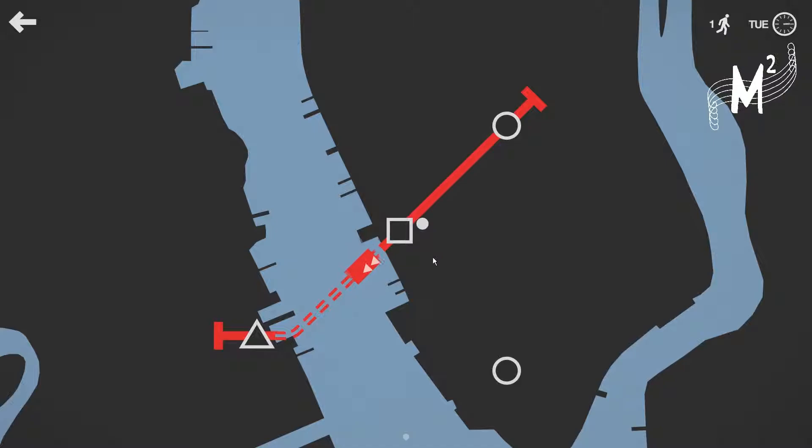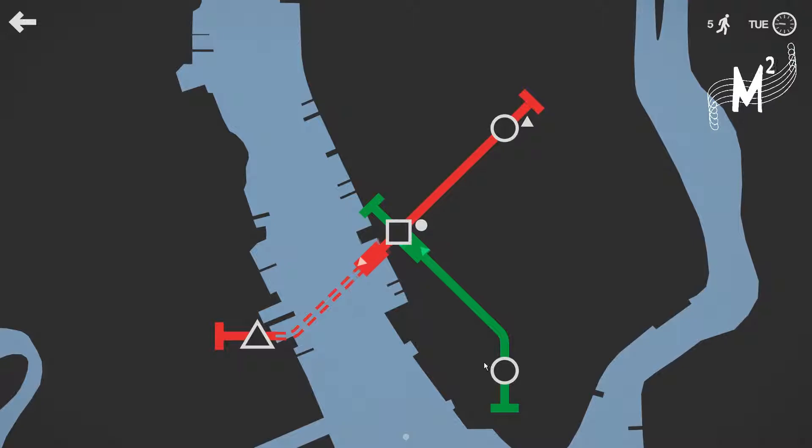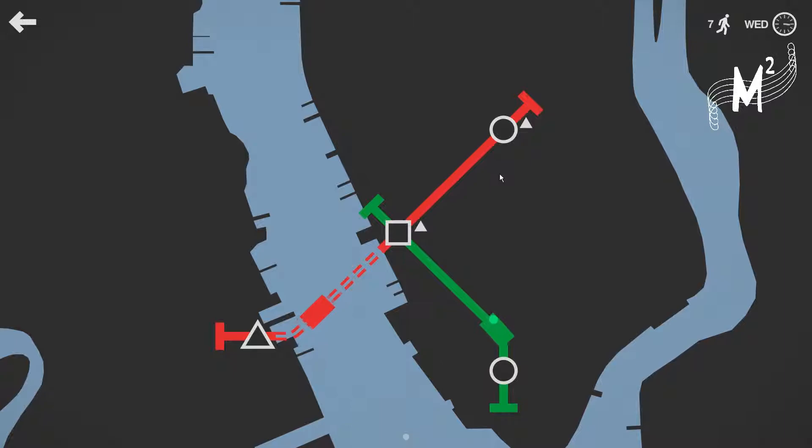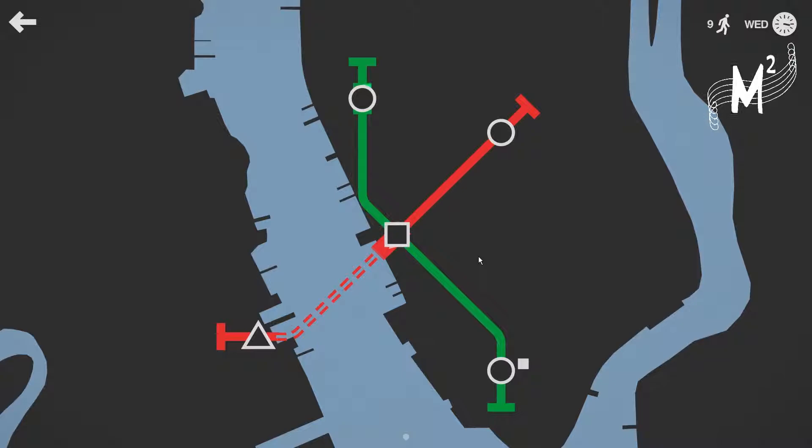I'll just apologise for a second while I turn my sound on. I think I'm going to do another different line from here. I'm not actually sure what's going to happen. Because we've already got like a square that's one stop to a circle and it's already another one stop to a circle. So maybe when the lines get a bit more crowded, it will be a bit more significant. But for the time being, not so sure quite yet, so we're not going to worry too much about it.